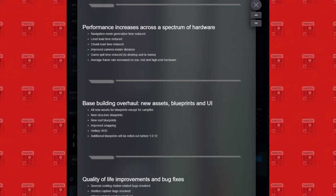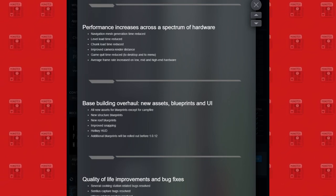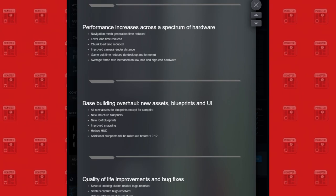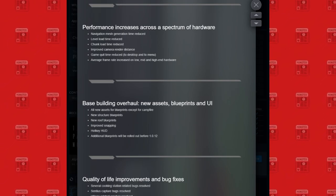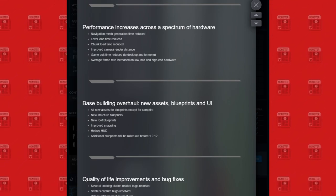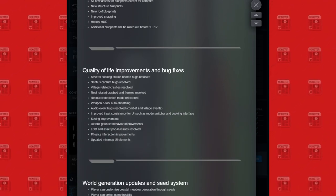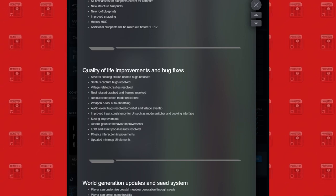That's good for me. Base building overhaul: new assets, blueprints, and UI. All assets for blueprints except for campfire. New structure blueprints, new roof blueprints, improved snapping, hotkey HUD. Additional blueprints will be rolled out before the next update. Quality of life improvements and bug fixes — I'm not going to go into bug fixes too much.